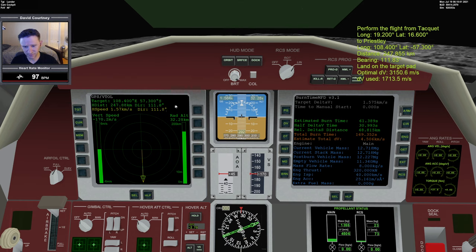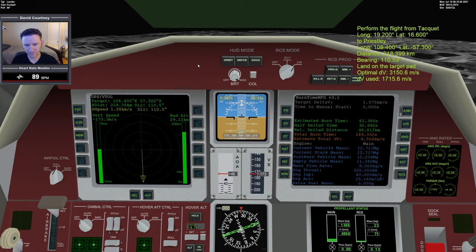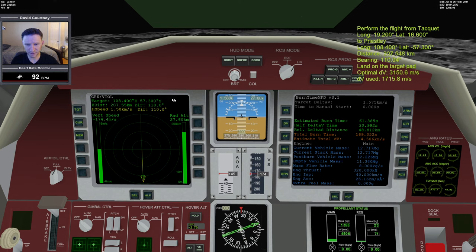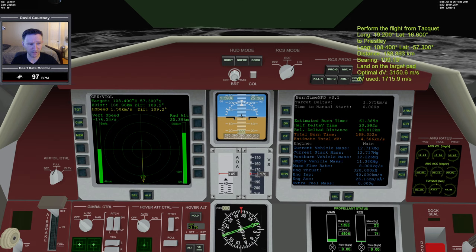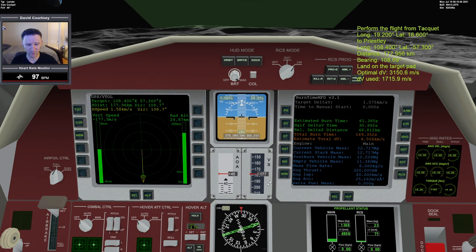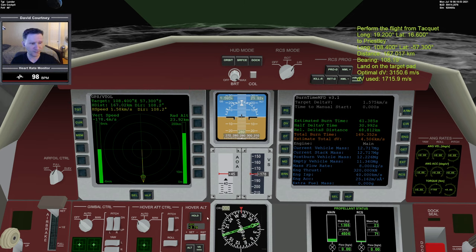Since those numbers are ticking just slightly out of sequence, I'll put in a little bit of thrust to correct. A little more, a little more — I think they're pretty much in sequence now. I don't want to get distracted by that anymore. It might not be a bad idea to zero out our descent rate so I'm not panicking when it's time to begin the burn. At 120 kilometers from the target, I'll press hover hold to make sure our descent rate is closer to zero.